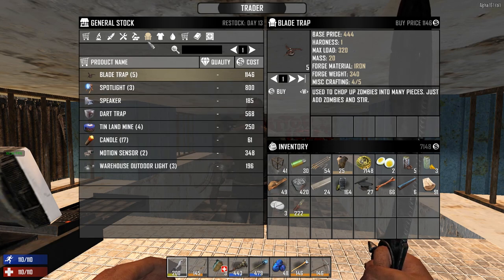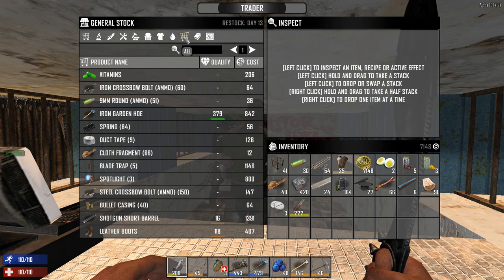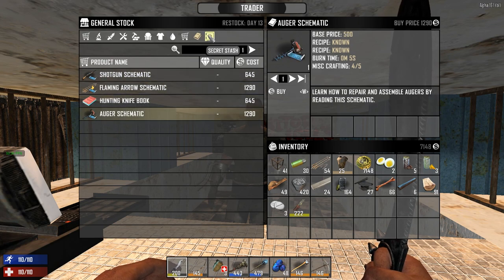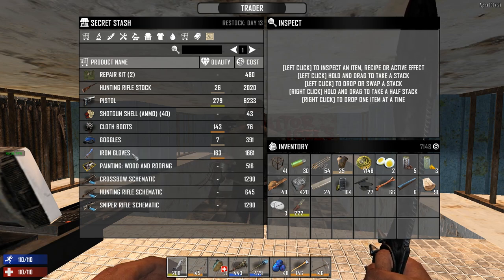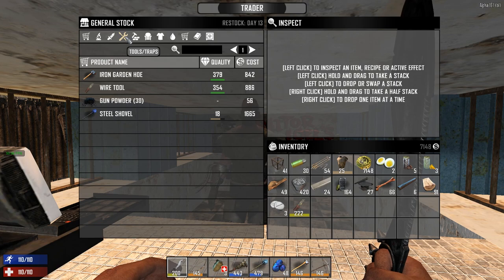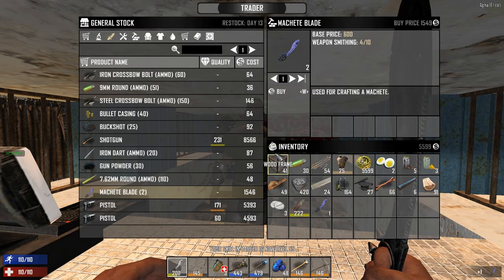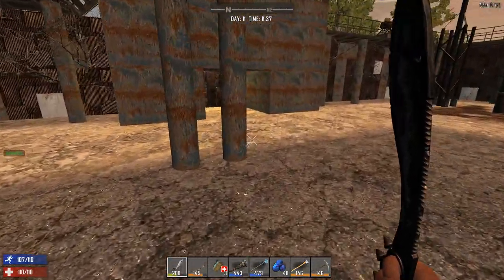Let's look at some armor - this stuff all kind of sucks. Under the secret stash, iron gloves might not be bad but they're pretty expensive for a shitty item. He really doesn't have a lot. Let's hurry up and check the other traders. Let's buy one machete blade. All right, let's go check the other traders - you got nothing for me.